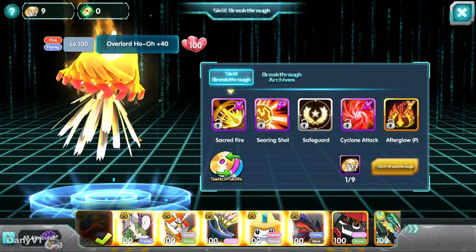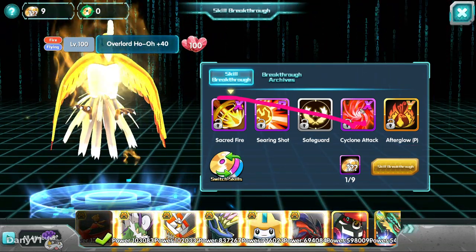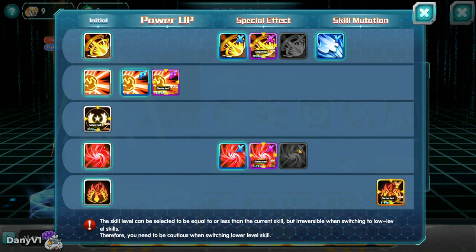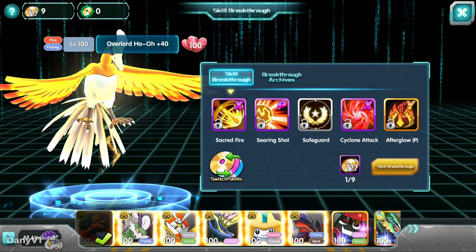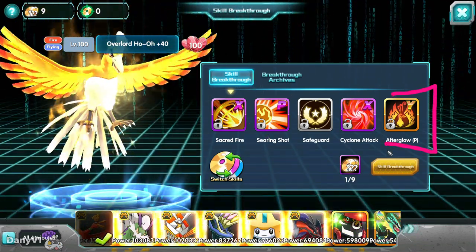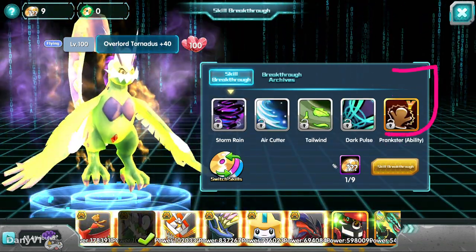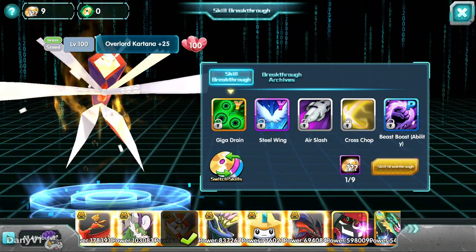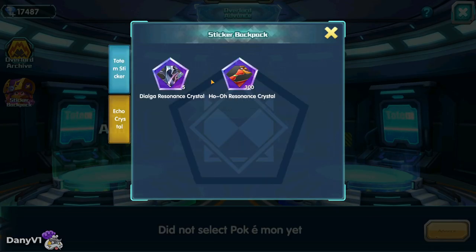Before we make this bird a resonance, I want to point out: if you want to play Ho-Oh, you need a golden passive. You are going to ignore any skill breakthrough you get — even, for example, a golden Cyclone Attack or a golden Ultimate Sacred Fire — because your most important thing first is always the passive. Not every single Pokémon depends on the passive, but most of them do. Now without further ado, let's get into it.